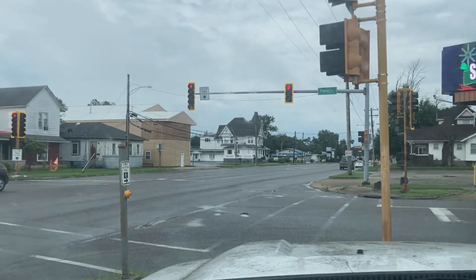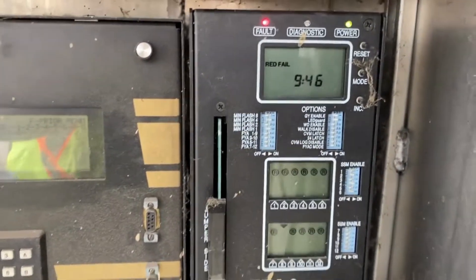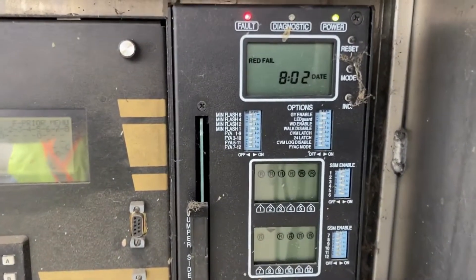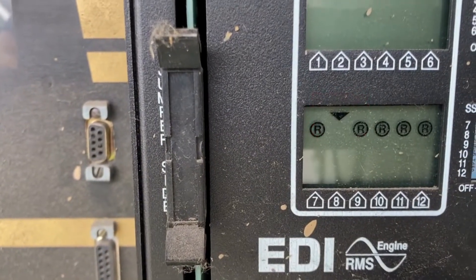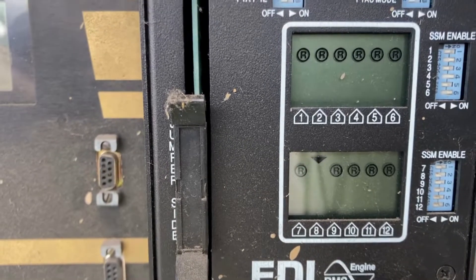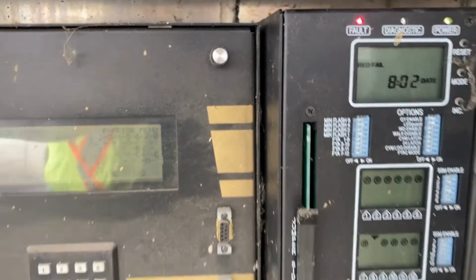We're on flash. Opening up the cabinet door, I've got a conflict monitor showing a red fail on phase 8. I can see the arrow there but I don't see the indications — it's not seeing any load on that load switch for phase 8. The controller is in lockout mode right now, so we're just in flash. Let's see what we can find.